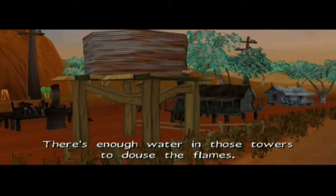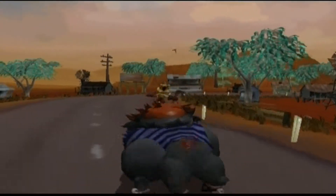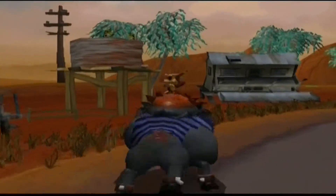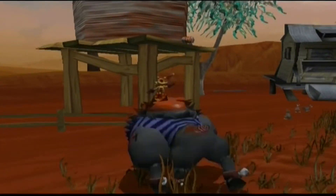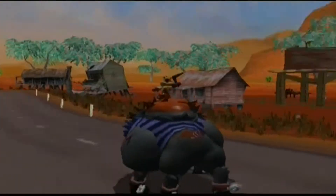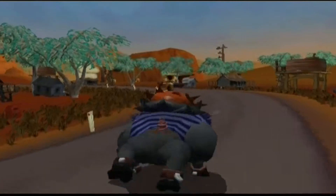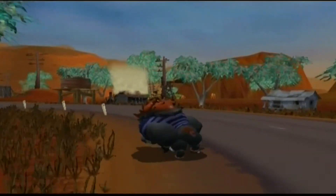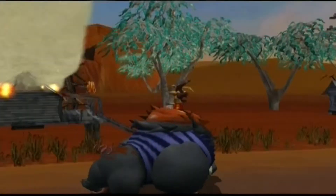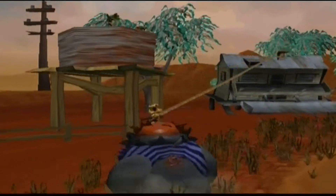Basically, we want to lasso the legs of these water towers to get rid of the frills, and also to destroy fires which may appear. I have to go to fires first. So you have to do these in a certain order to douse houses which are on fire, because they aren't all on fire at once, unfortunately.